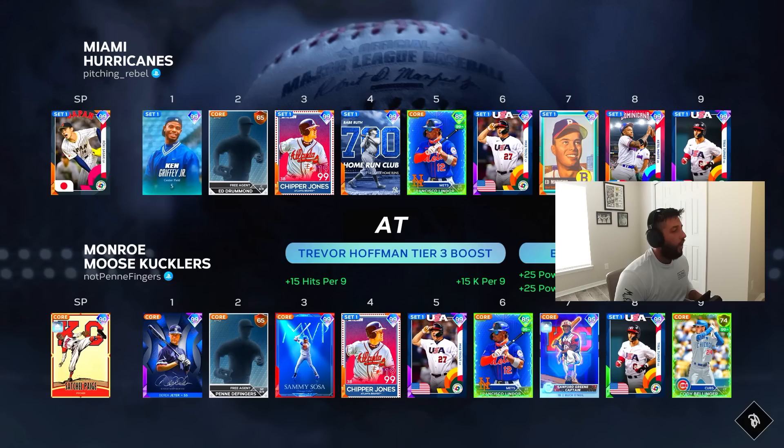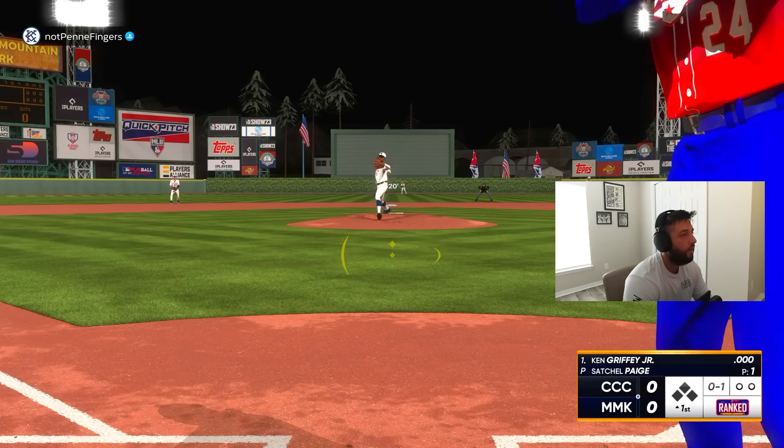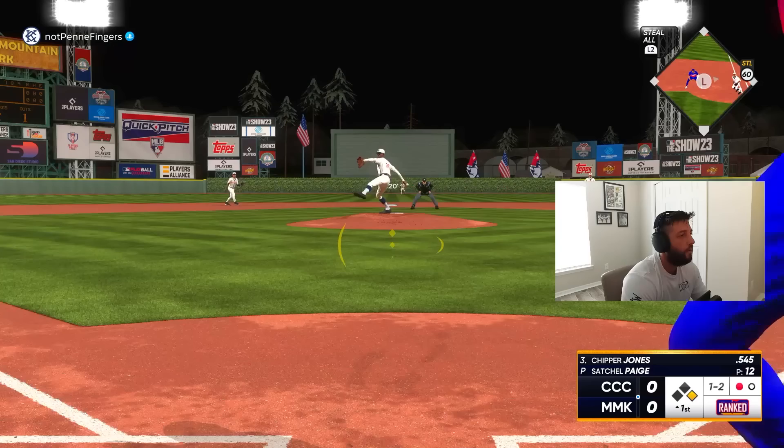Our opponent's gonna be not Penny Fingers — he's got Satchel Paige on the bump, meaning he probably has the plus-15 boost from the Buck O'Neil card, which is fine. I just missed the sinker down the middle that I should have absolutely hammered — that should have been a bomb. Griffey should have been one for one with a bomb, instead he's oh for one with a fly out. Ball four, we'll take it.